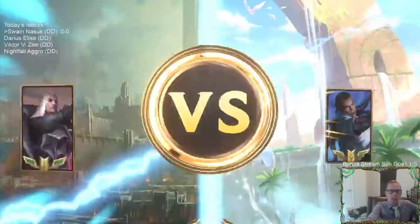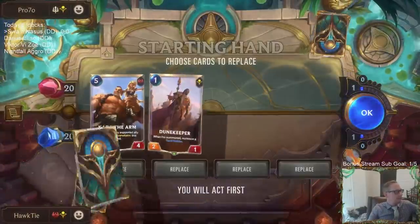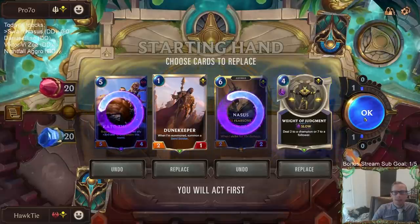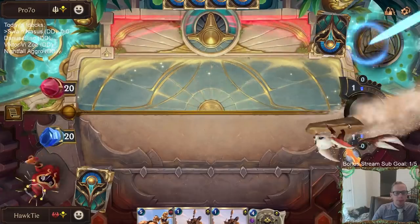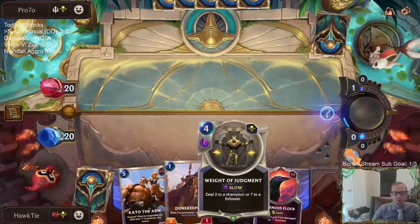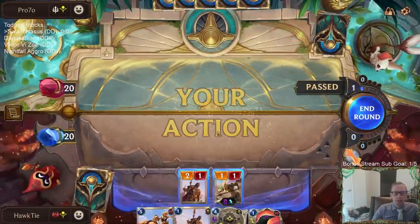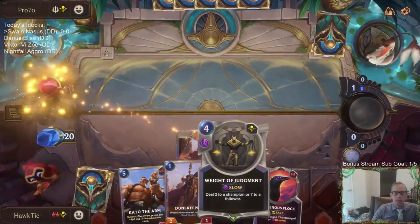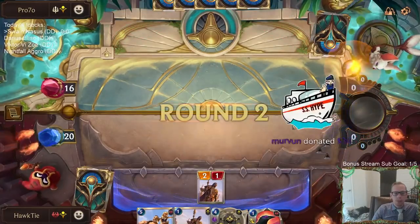Alright, we've got Lucian and Azir to start off with. I'm going to mulligan the Kato and the Nasus, keep the other two. This would be a good Spirit Fire matchup for sure — they play larger followers like the five-drop Cithria and six-drop Inspiring Marshal. Both of those would be very good Weighted Judgment targets, so I want to keep that card.